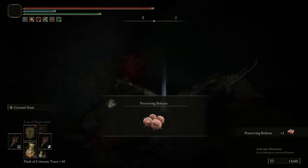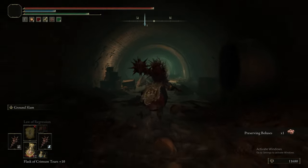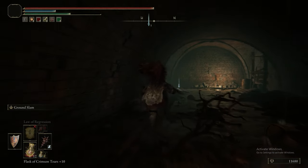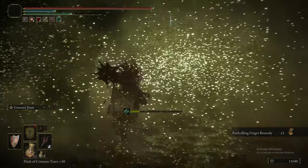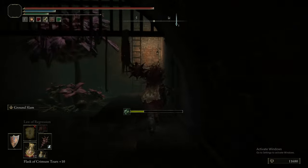Now we're dropping down this open sewer grate kind of passage, still heading left from the Grace and going further down. There are some Miranda Flowers here - we aren't fighting them. Literally no point.